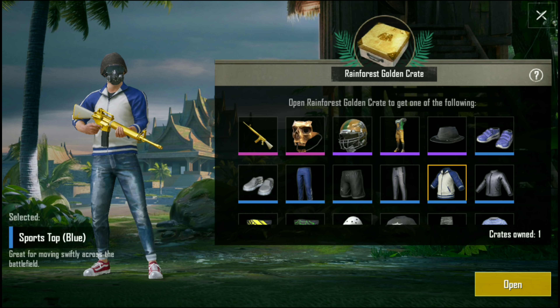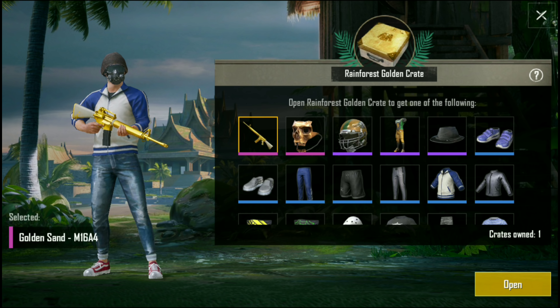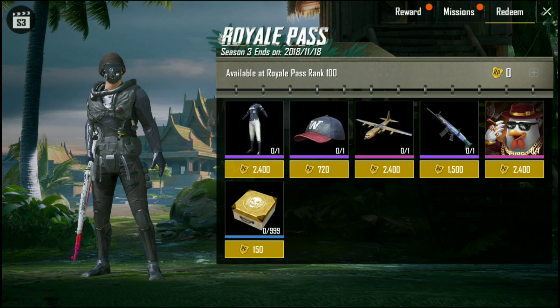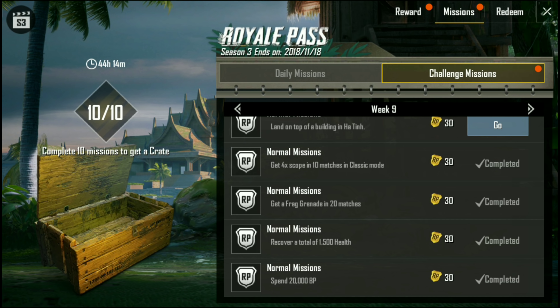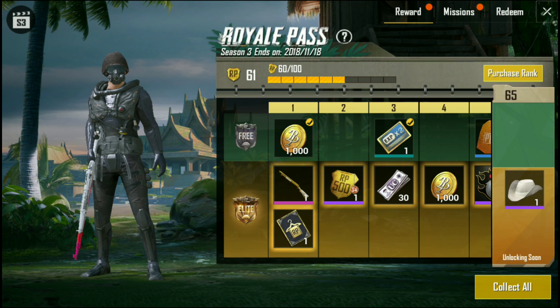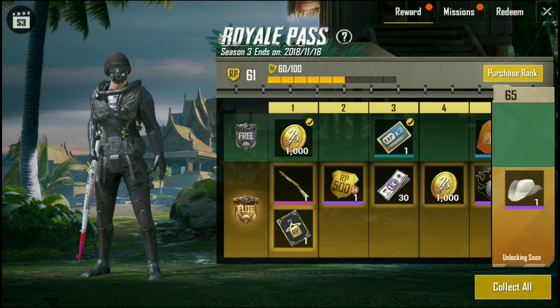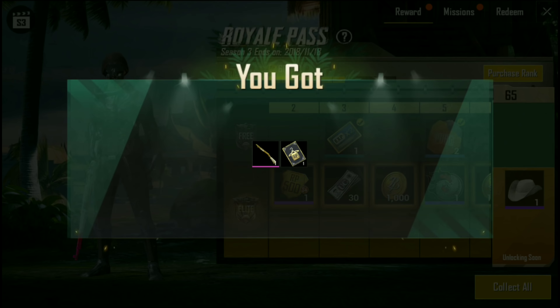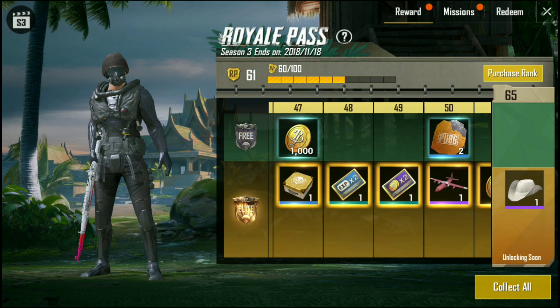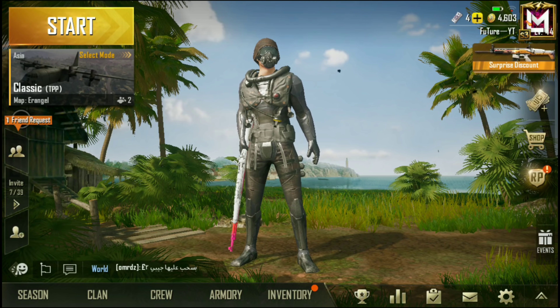I will create a crate opening video. As you can see, there is this Golden M16 skin. I use M16 very often, so I also want this Golden M16 skin. Like last time, we will collect these crates. In the redeem option you can buy 999 crates — obviously we will not buy 999 crates, but we will buy a lot. In the end, we will make a big crate opening video. If we get the M16, we will have a lot of fun.